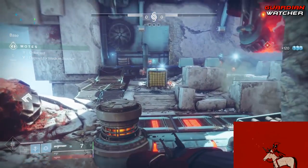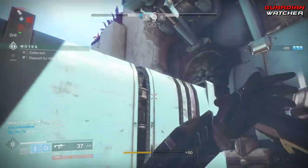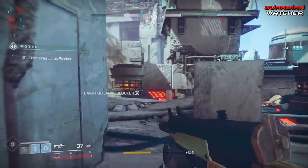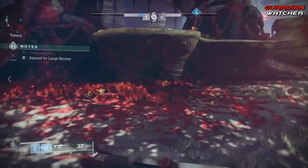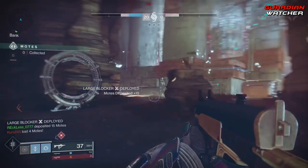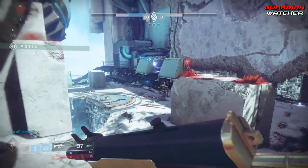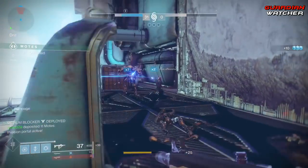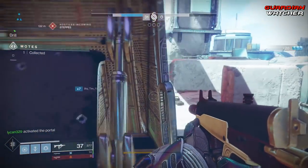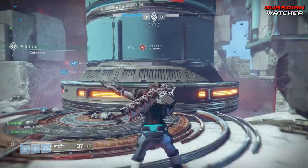Tip number one: your loadout. Your loadout is a difficult decision to make when playing Gambit. You need the right balance of weapons for PvE as well as PvP. Personally, when playing Gambit, I like to use an SMG as my kinetic — the Pillager with a 37-round mag, RPM of 900, with Outlaw and Rampage, and a masterwork of handling. It is a beast. My energy weapon is the Badlander, which is a rapid fire frame shotgun. It's not the best shotgun in terms of perks, but I like it because it has Field Choke and Slideshot.